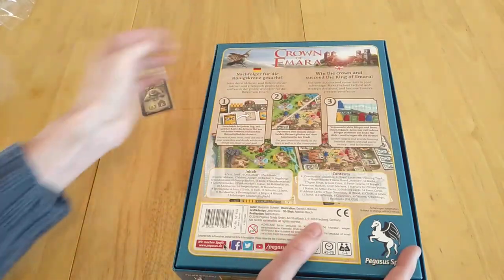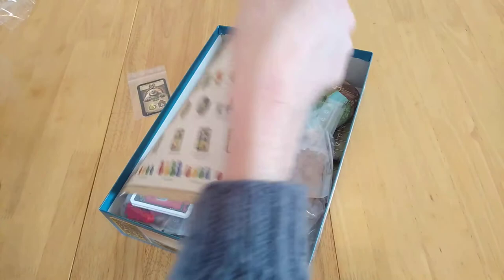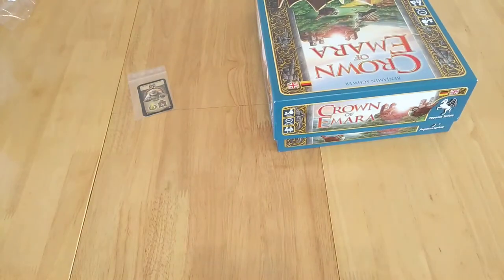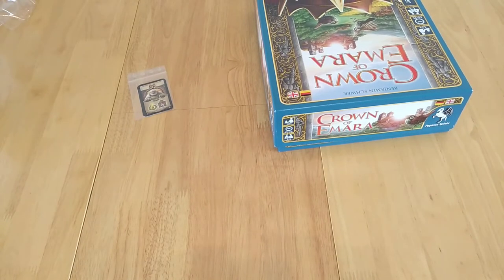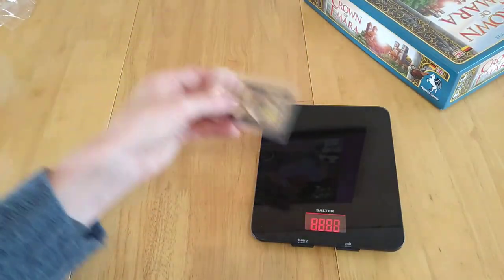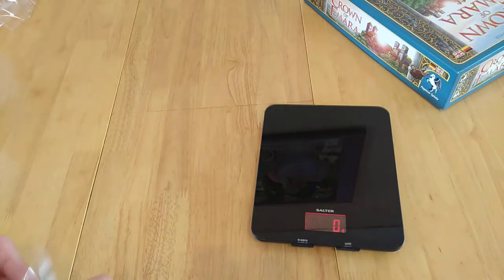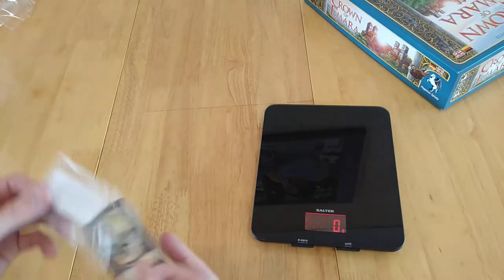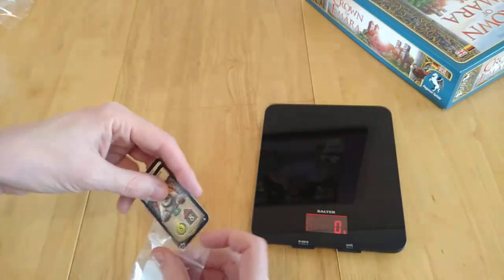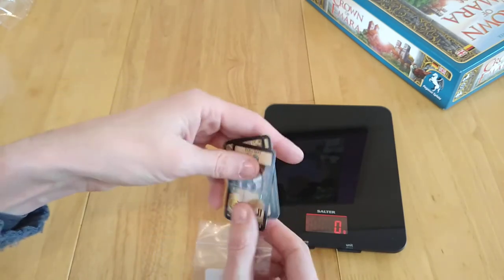Thanks very much for watching. That's now going to go in the box for Crown of Amara. So what I'm going to do is actually weigh it first — the weighing comes in at not much at all: four grams. So it's really going to do very little to the weight you're carrying around. On their own, down to three grams — it's amazing how much just a bit of plastic weighs. My plan is I may well just keep them together in this particular order, in the plastic bag it comes with.